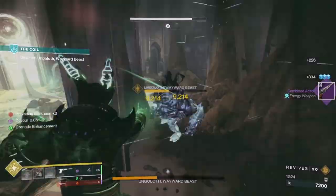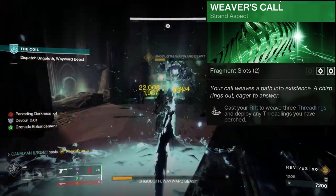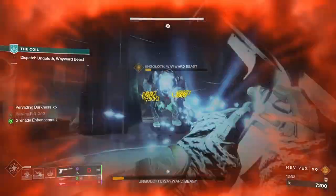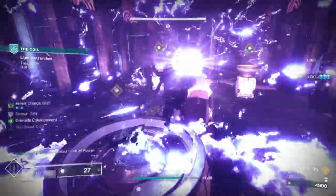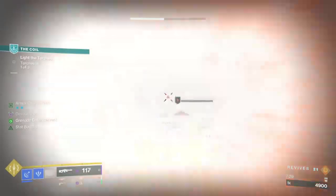Strand Warlock — use Weaver's Call Aspect and build into your Threadlings to proc Unraveling Rounds, Devour, and Void Overshields all at once, or go for a Suspend build with Mindspun Invocation. I'm going to skip Void in this video, considering it's more obvious what to build into with Devour, and I want to stay outside the box.